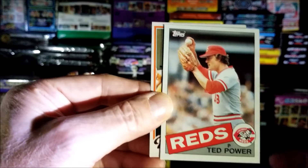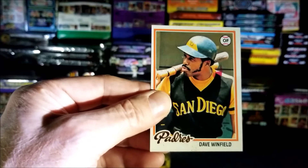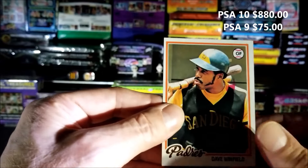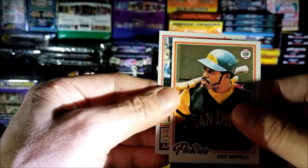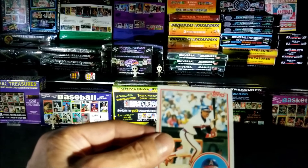So we're going to start off with a nice rookie card. We're going to put the 1968 in the nice pile too. Ted Powers from 1985, nice. 1978 Dave Winfield, very nice card. The last card of this pack is Reggie Jackson — another nice one.